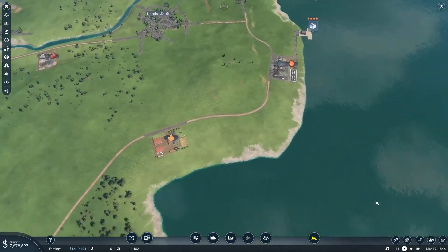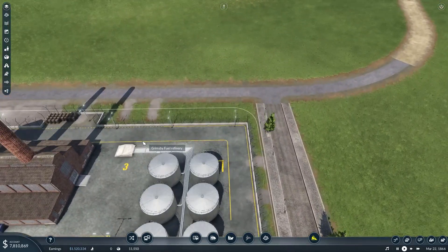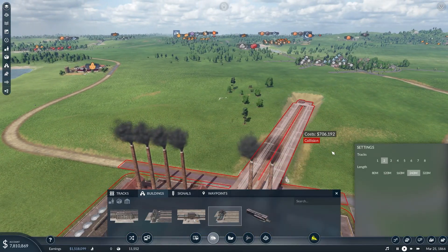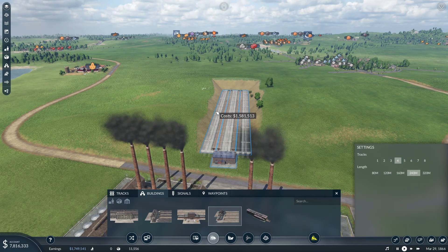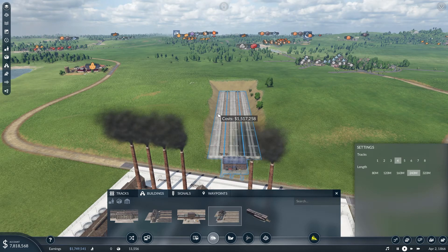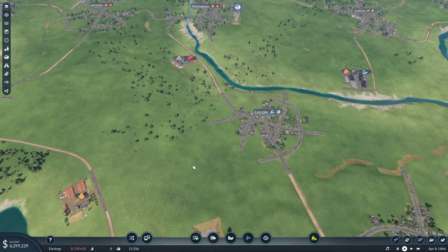We can expand further down here. We need a station here and there's a big lump. Let's make it four platforms in case we hook up more cities. I'm going to aim somewhere in between there — and you can see we just crushed the hill. Let it sink in. And now we'll try and connect these.